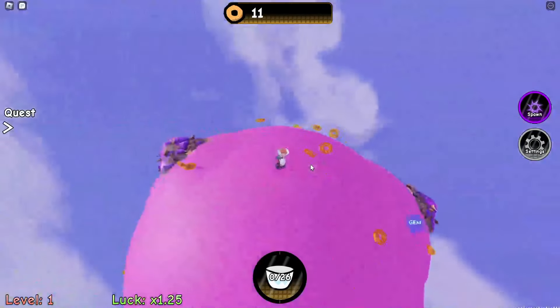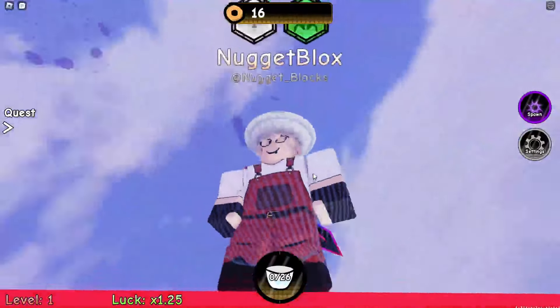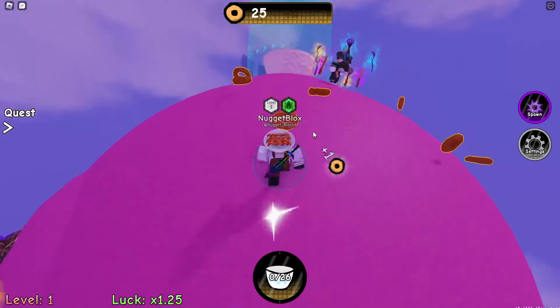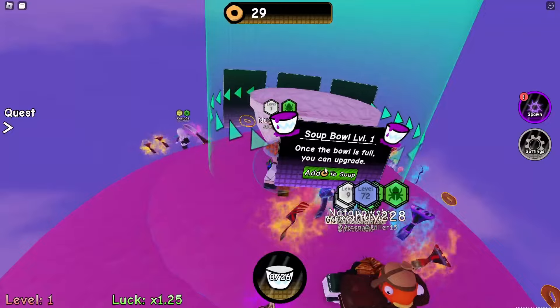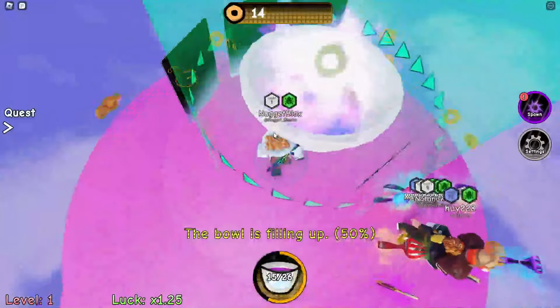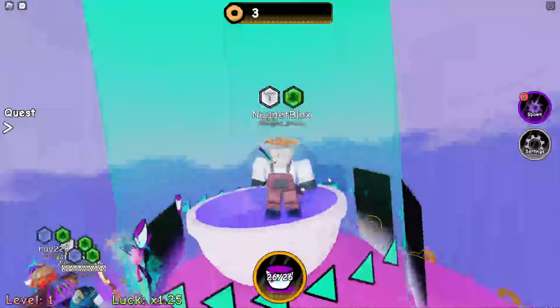Wait, where are we? How did we get here? But there's cereal, and how does the cereal get here? There's a soup bowl and we add the cereal and our other ingredients, and we have soup!